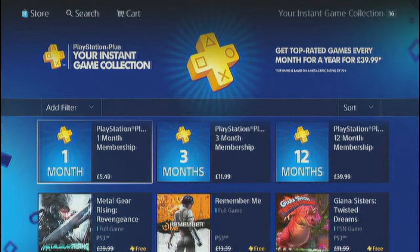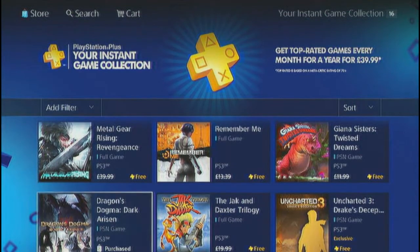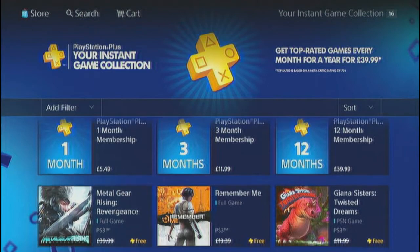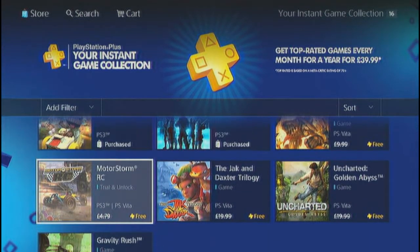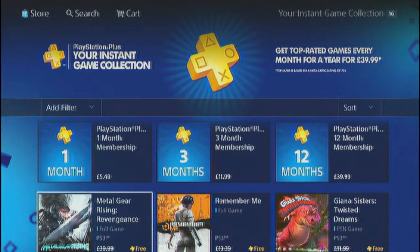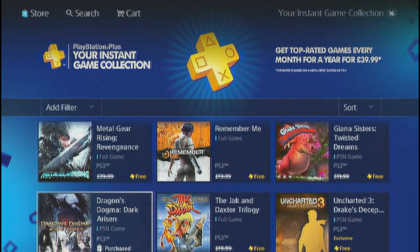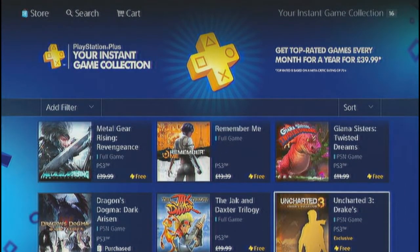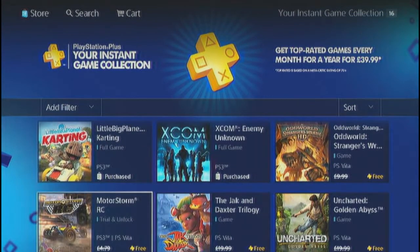So what is the Instant Game Collection? Well, it updates monthly and if you have PlayStation Plus you get free games — you can simply download them for absolutely free. For example, this game is normally £40 on the PlayStation Store but you can get it completely free, play it and get all the trophies.